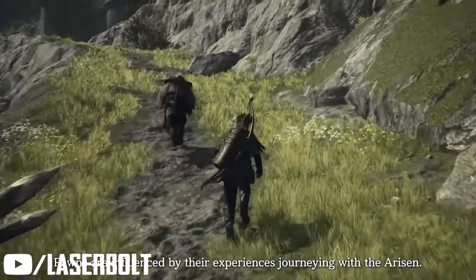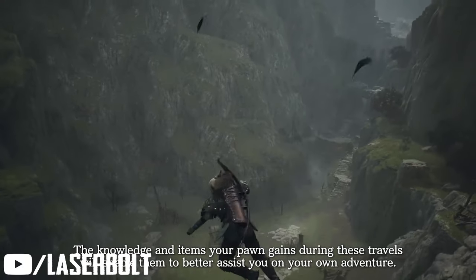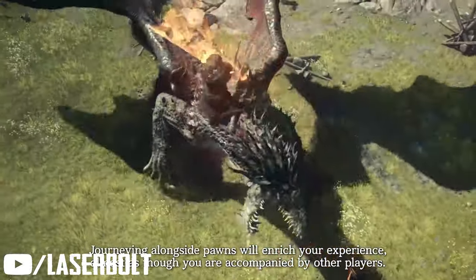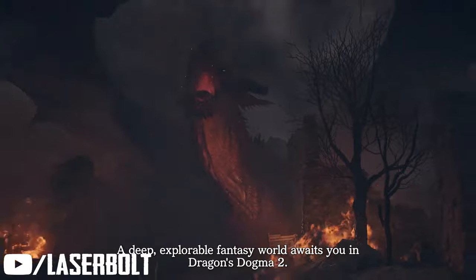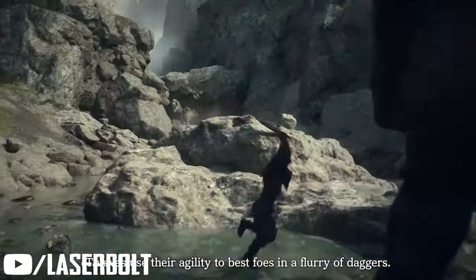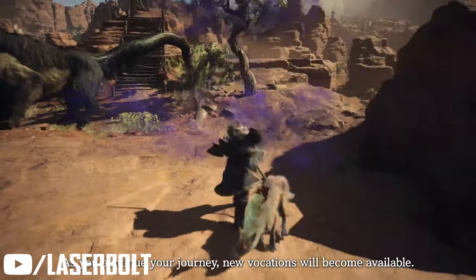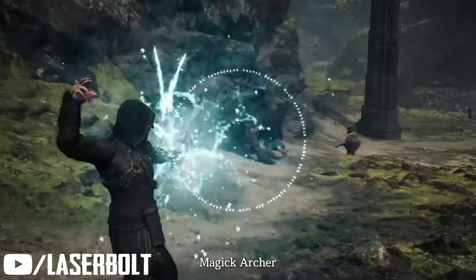Straightforward is for someone who's going to be in your face no matter what, taking the bull by the horns. The Fighter and the Spear Hand are definitely the ones you want here, because a Straightforward pawn is going to prioritize doing as much damage as possible regardless of what gets in their way. I think putting Straightforward on a Fighter, Kind Hearted on a Mage, and Calm on a Thief is going to be the perfect combo.